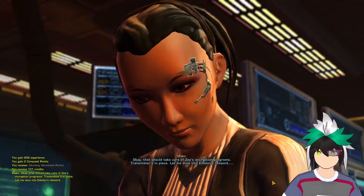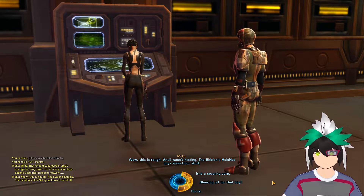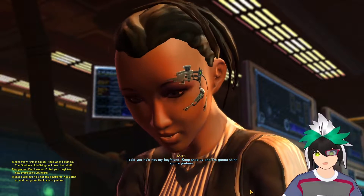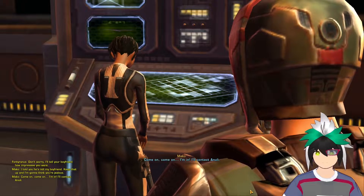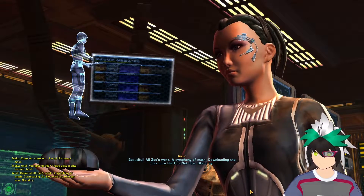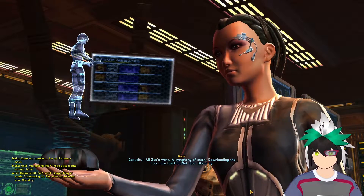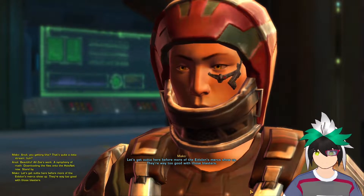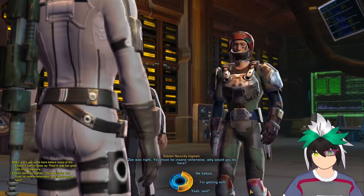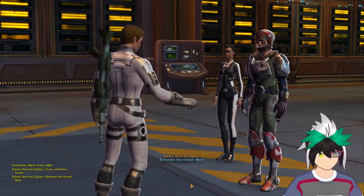Okay, that should take care of Z's encryption programs — transmitter's in place. Let me slice into Eidolon's network. Wow, this is tough. Nuli wasn't kidding. The Eidolon's holonet guys know they're tough. I'll tell your boyfriend how impressive you were. I told you he's not my boyfriend — keep that up and I'm gonna think you're jealous. I'm in. I'll contact Nuli. Nuli, are you getting this? That's quite a data stream. Beautiful — all Z's work, symphony math. Downloading the files onto the holonet now. Let's get out of here before more of the Eidolon's mercs show up. They're way too good with those blasters. Z was right — you must be insane, otherwise why would you be here? Never trust a Biff. Crazy worthless hunter. Eliminate the threat — now!